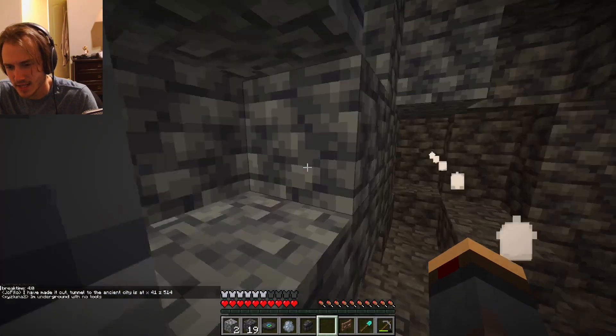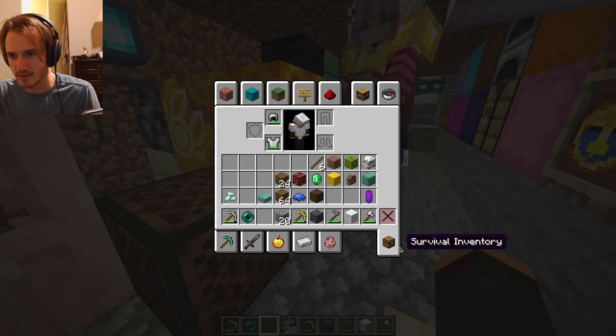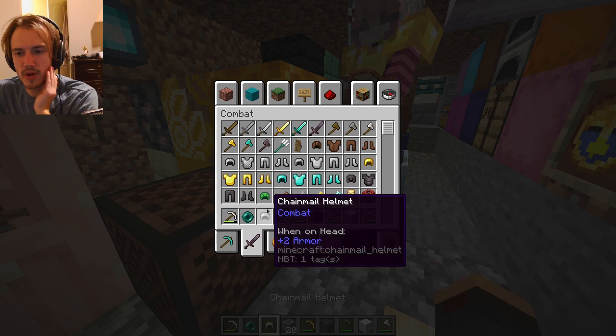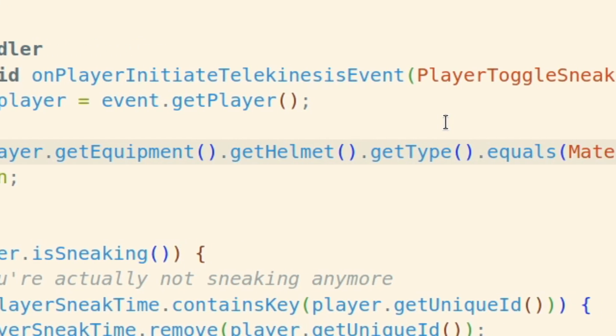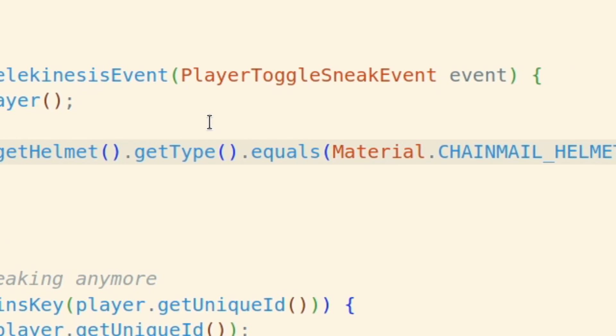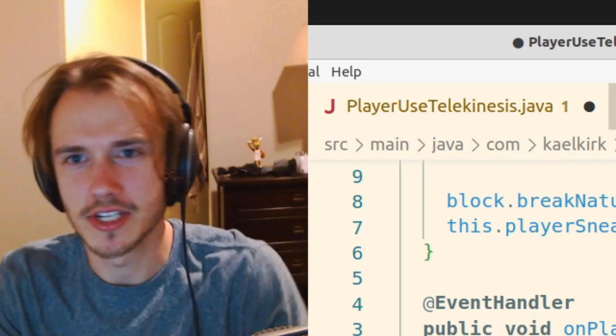Nice! This works exactly how I wanted it to. I want one more condition to have to be met — I think you have to be wearing a chainmail hat and crouch. This really long line checks if they're wearing a chainmail helmet, and if they aren't, then it's not going to let this player use telekinesis.